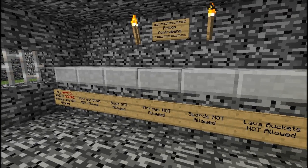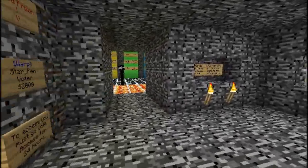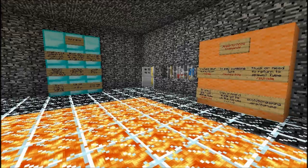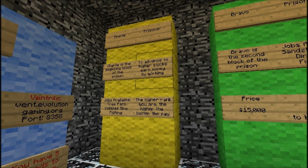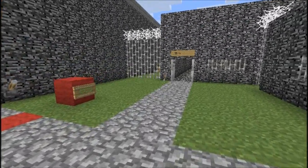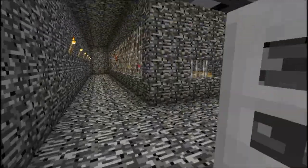If a guard catches you with a sword, they will try and either take it from you or imprison you for it in solitary. But if you happen to be somewhere where the guards can't see and you attack another prisoner, well, that happens. When you first come into the prison you start as a C-block prisoner, which basically means you have very little access to tools and resources. About the only thing you can mine is logs, cobble, iron, and coal. What you do is take that stuff into the prison shop and sell it. Once you've sold enough — about fifteen thousand dollars worth — you can rank up to the B rank, which is a nicer area of the prison with better resources.